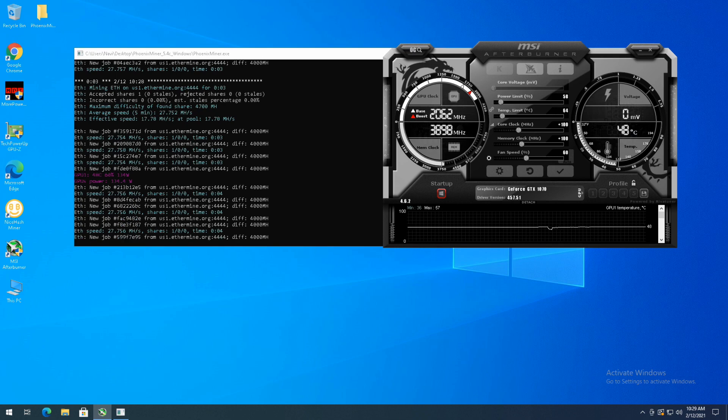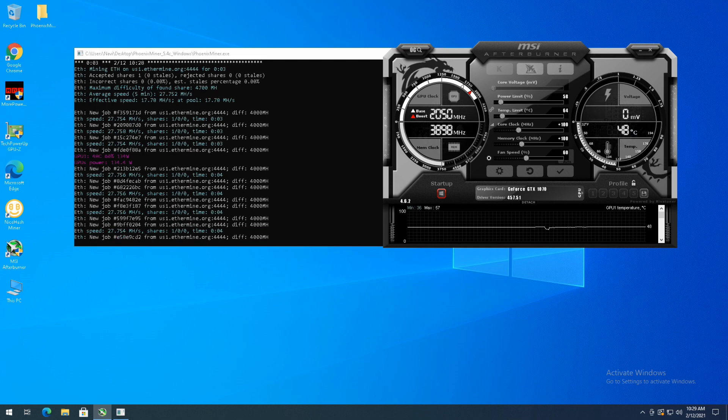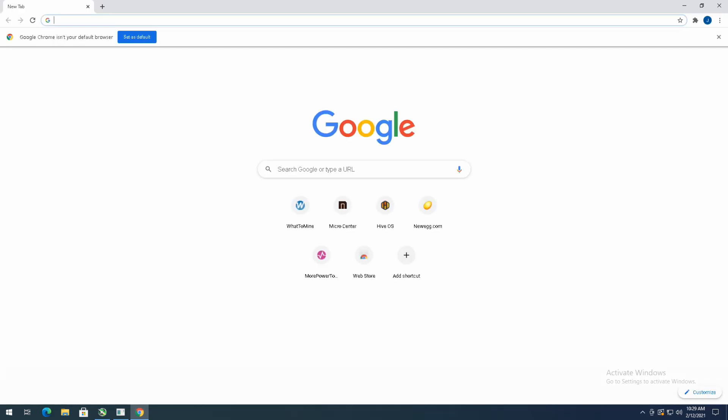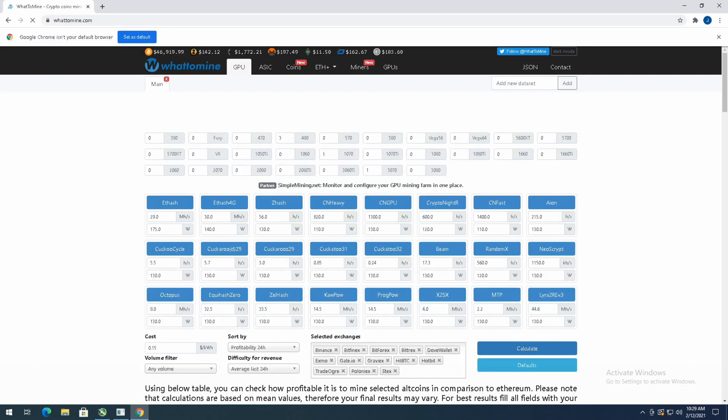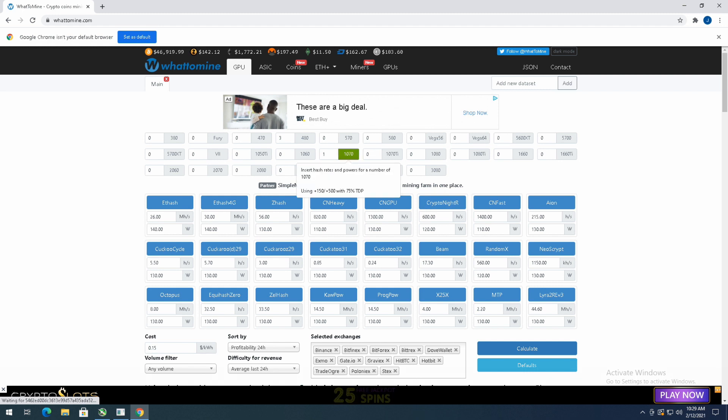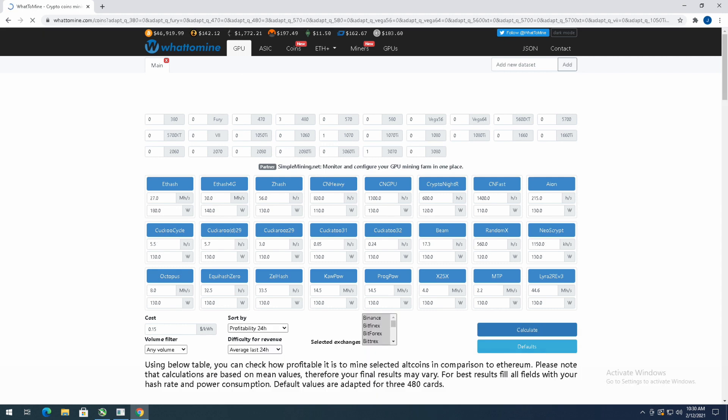It's not as good as I was hoping, but from what I've read on forums people are getting roughly 28 megahash a second with these cards, so I'm not far off. We can look at some profitability on WhatToMine — Ethereum is at $1,772. I'm getting 27.7, so I'll call it 27 megahash a second, and input 135 watts. Adding the motherboard idle and everything, we're at roughly 180 watts system wattage, so let's calculate this.